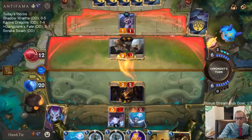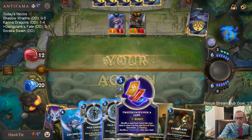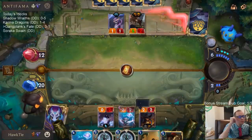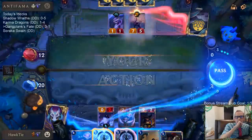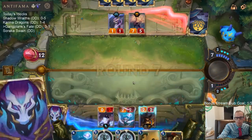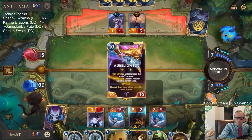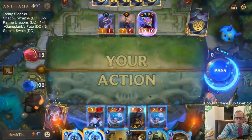Alright, two out of five for Gangplank. Going to try to Gold Card that thing and kill it. Kill Twisted Fate. So the next Dragon is going to be cheap. I like that — dang, it really was cheap. Four, eight, ten.